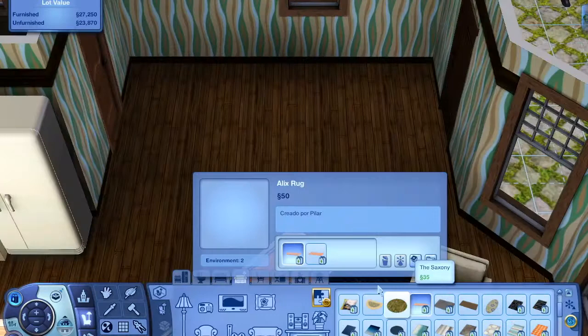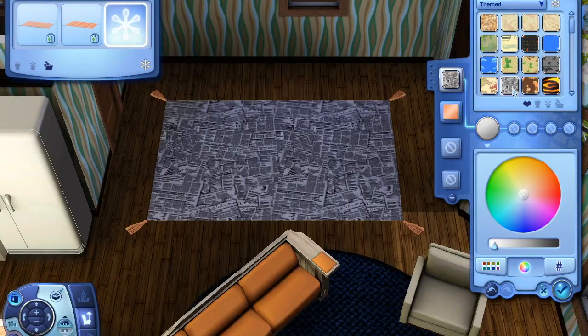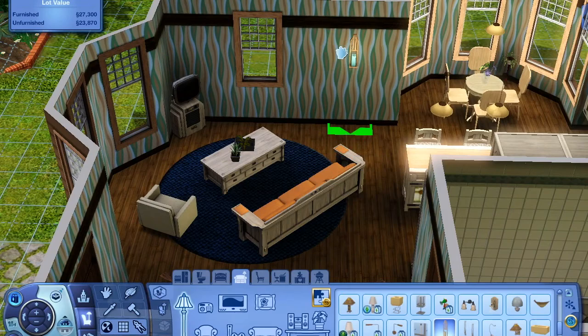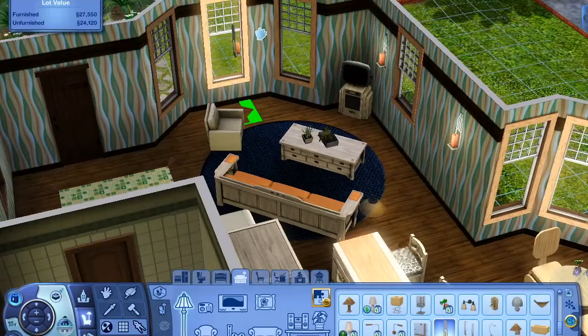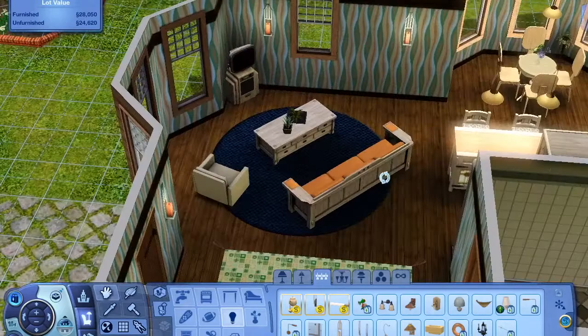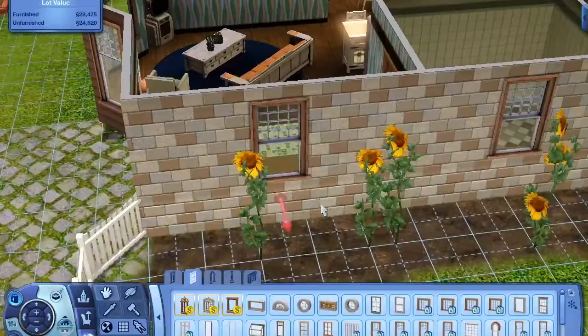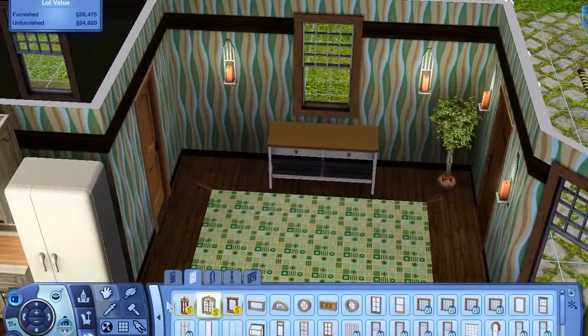So we had this weird space near the entrance and I wasn't entirely sure what to do with it, but I just decided to leave it more open and just kind of make like an entryway. I actually feel like this house is quite spacious compared to a lot of other smaller houses in The Sims — whether that be Sims 3 or Sims 4. Like look at the living area. That's huge. Like usually they're so cramped, and it's not hard to put things in there, but it's definitely not as easy as just putting furniture in wherever you want. You kind of have to think it out more.